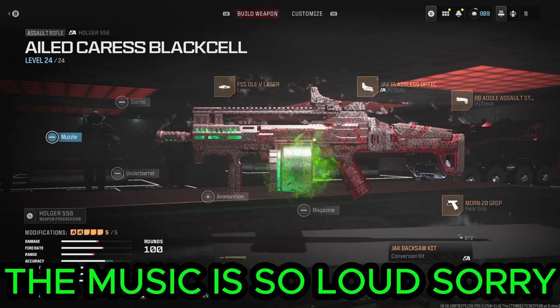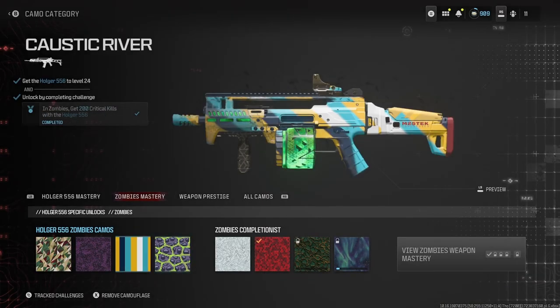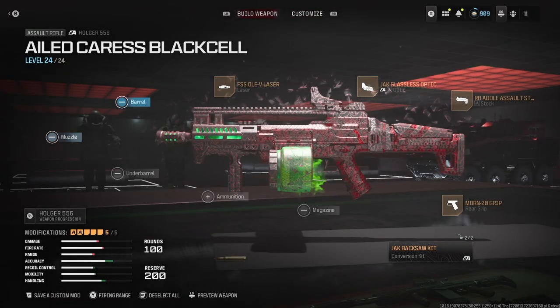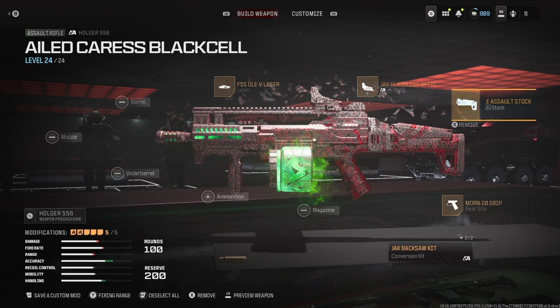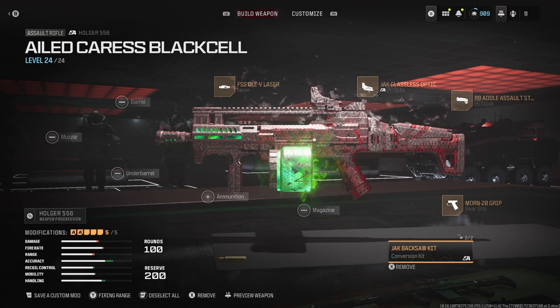What's up guys, in this video we are getting a Holger 556 camo — the Zeppentine. I can't even pronounce that name, but we're getting that camo and our loadout consists of the FSS Ollie V laser, Jack Classless optic, RB assault stock, Horn 20 grip, and the Jack Backsaw kit.